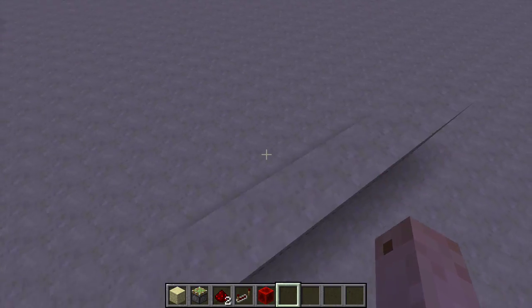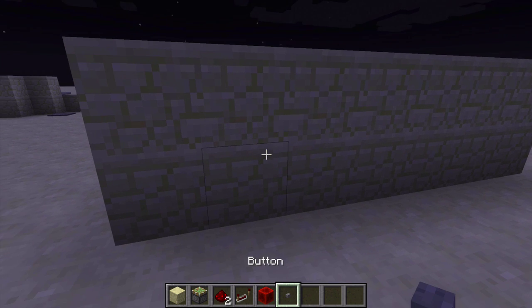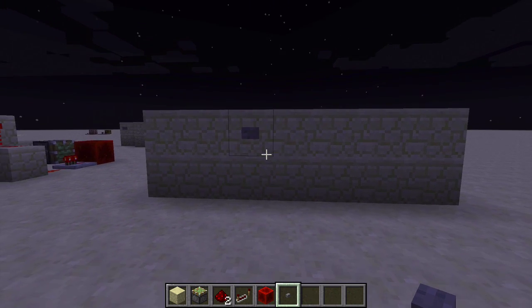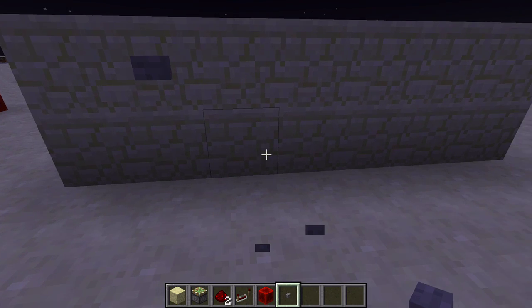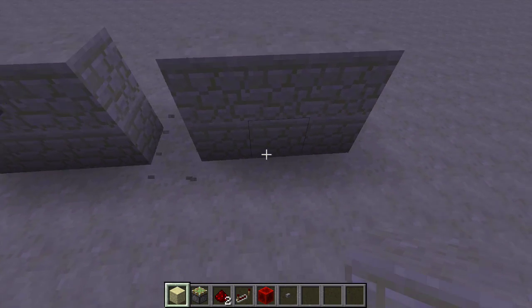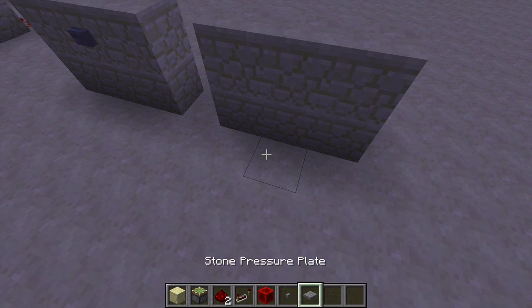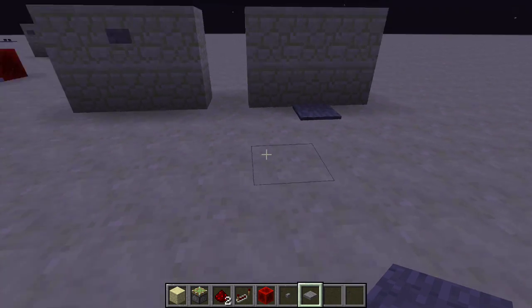I've set myself up a little wall right here — there's no redstone or anything. I'm just going to place a button right here, and I'll have my wall right here with a pressure plate here. You don't have to use just a button or a pressure plate — this is just for demonstration purposes.